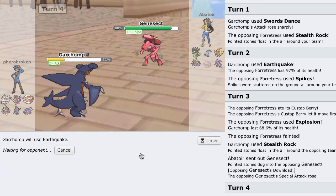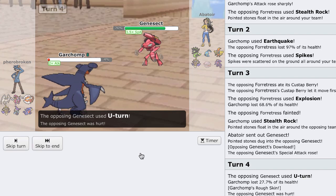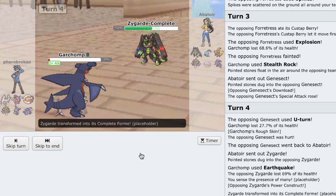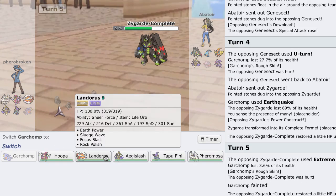I don't have a lot of use for this Chomp other than getting a free switch — Genesect is just so versatile I don't want to switch into it. Something's taking a big fat Earthquake to the face — it's Zygarde. He's going to get his Complete form and gain a ton of HP, but at least if he has Extreme Speed I force it right now. His Zygarde is going to be low — he does Extreme Speed. Why does Rock Polish Lando just destroy him?